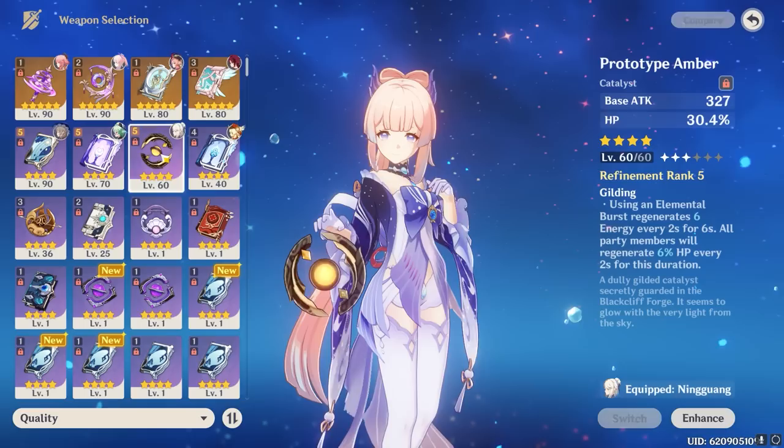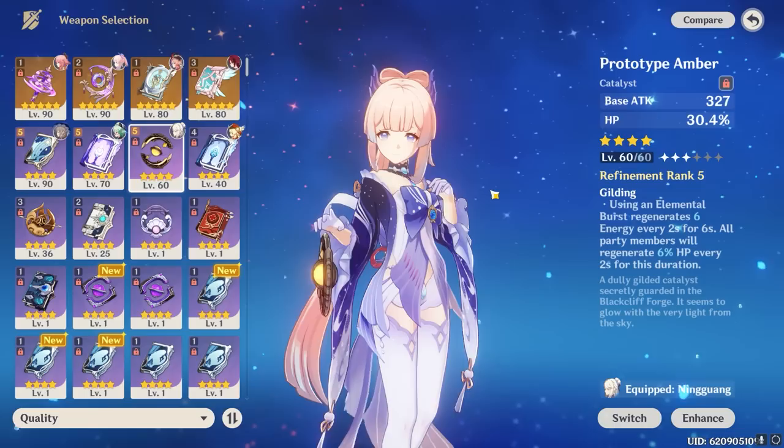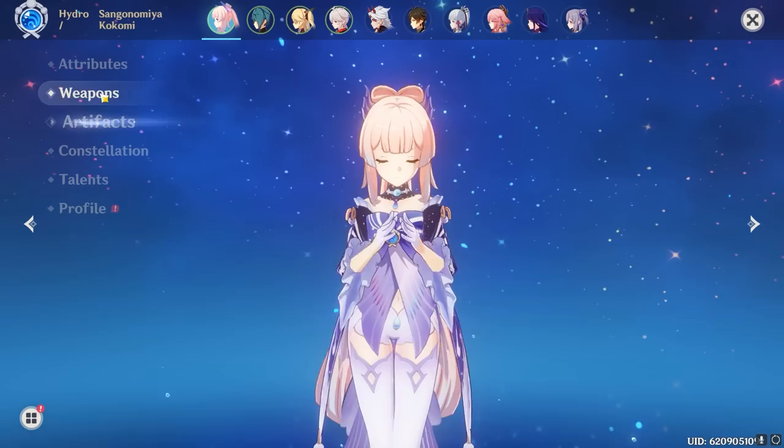The biggest issue with Moonglow is that Kokomi has access to other far more accessible options that act almost identically to it and still come in surprisingly not that far behind in terms of value. That weapon is Prototype Amber — a completely free-to-play craftable catalyst that also provides lots of HP and utility. Prototype Amber is interesting because it will significantly alleviate Kokomi's energy issues simply by having her cast her burst, and it also restores HP and energy to her entire team. The HP this weapon restores to Kokomi's team even counts towards her bubble damage if she's running the Clam set, and with refinements it only gets better and better.